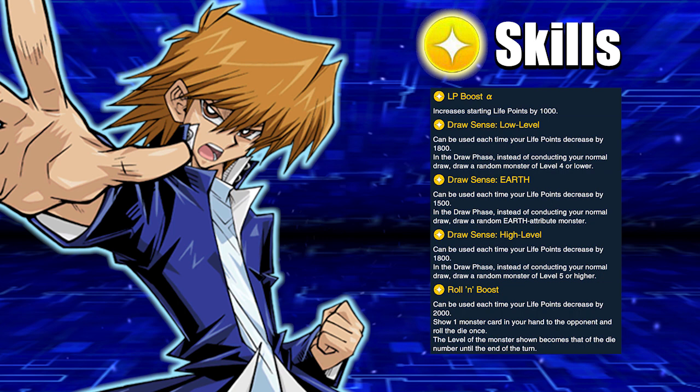Next we got the skills. Very generic — we got Life Boost A, just for life points, nothing too crazy. Then we got Draw Sense Low Level — in the draw phase instead of conducting your normal draw, draw a random monster of level four or lower. Basically, just add a level four or lower monster from your deck to your hand, which will help you probably draw your warriors or Red Eyes Wyvern.